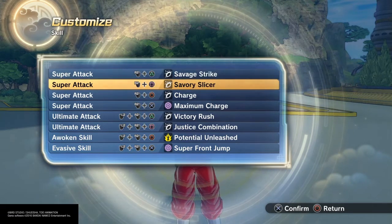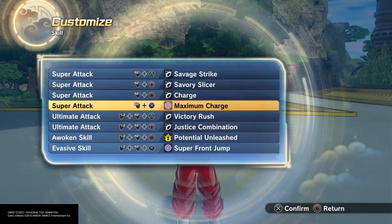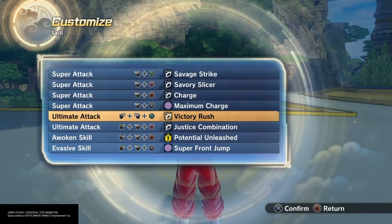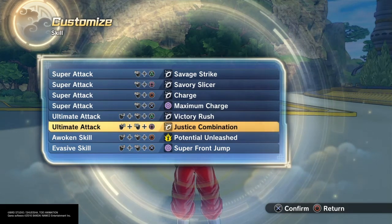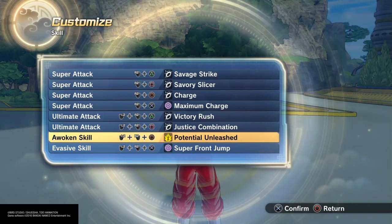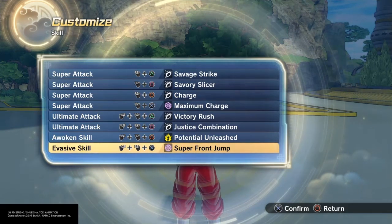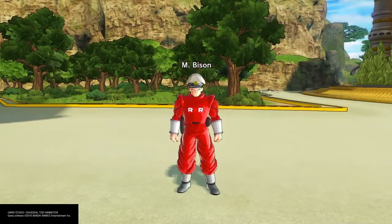For his skill set I gave him Savage Strike, Savory Slice, Charge, Maximum Charge, Victory Rush, and Justice Combination. For his ultimates, Potential Unleashed and Super Front Jump as an evasive. And that is M. Bison from Street Fighter.